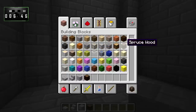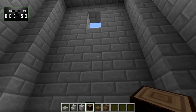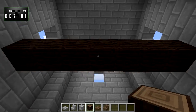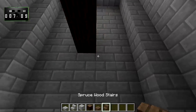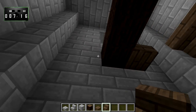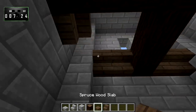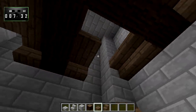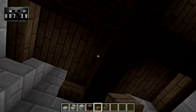Let's grab some spruce wood, some spruce wood slabs, and some spruce wood stairs. Those will go here, and from the middle we'll build those out as well. Now we're going to put stairs here and here. And we'll fill the rest of that in with spruce wood slabs, but we're leaving a gap right here because that's where the ladders are ultimately going to go.